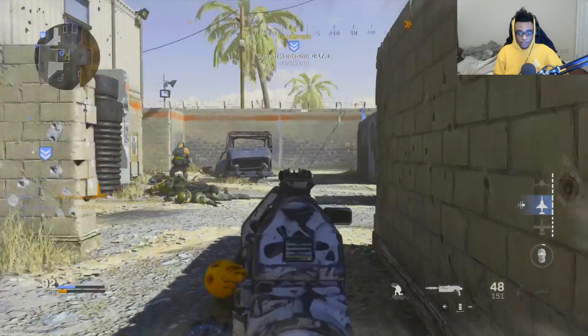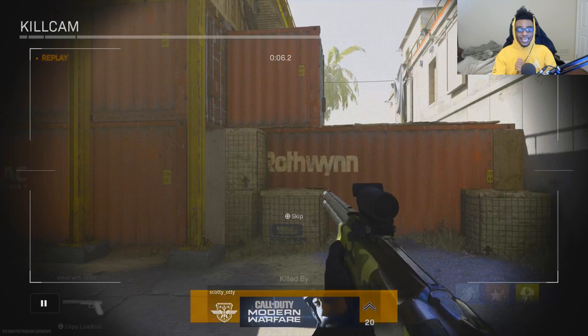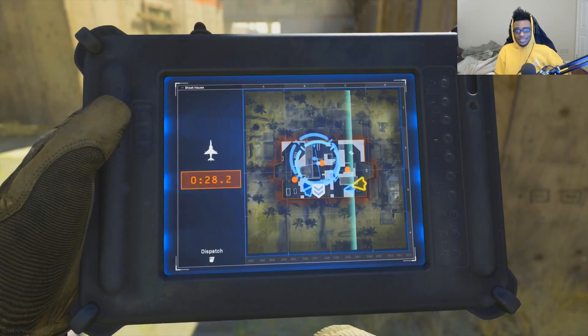I'm pushing through back A spawn, take him out, and unfortunately I get taken out by somebody who got a fluke spawn middle map. In Modern Warfare, there are always a couple spawn points where enemies just pop up out of nowhere. If you guys play Domination on some of the bigger maps, you'll know that sometimes, even though nobody on your team is pushing up, they'll still spawn somebody behind you in a spot where they should not be.